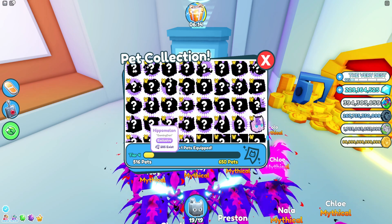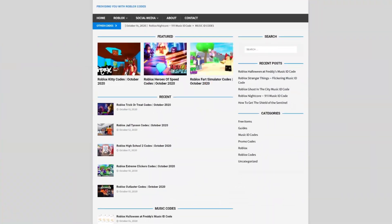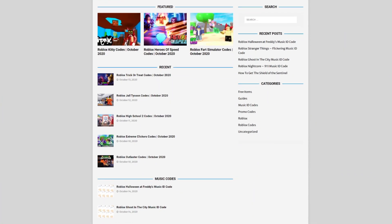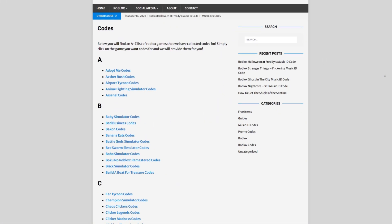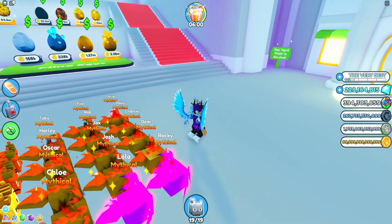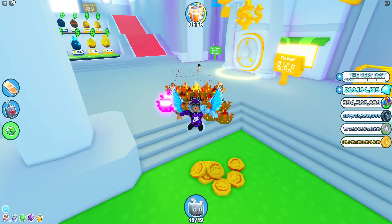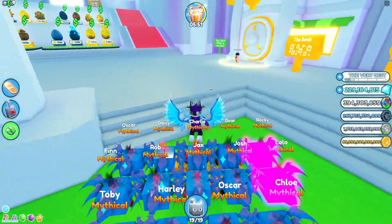But first, let me tell you about blxcodes.com, which is my own Roblox code website where you can find game codes, music codes, and more. There's tons of stuff in there — we give codes for over 300 Roblox games, so if you need a code for a game it will be there.